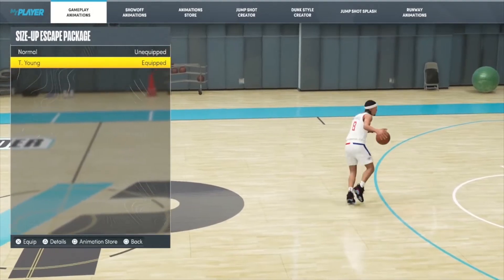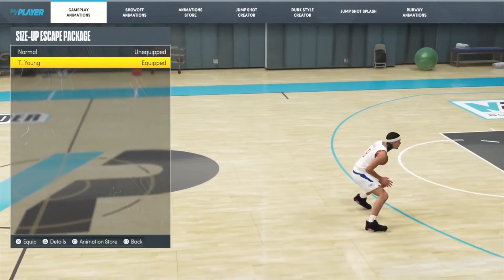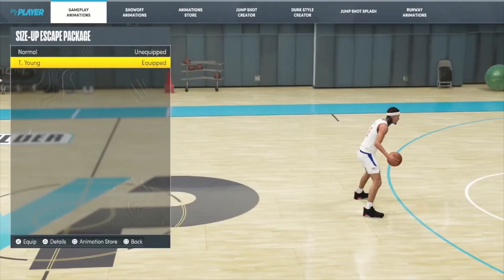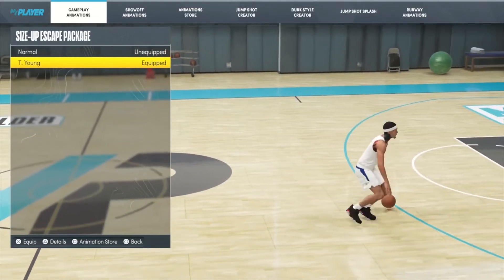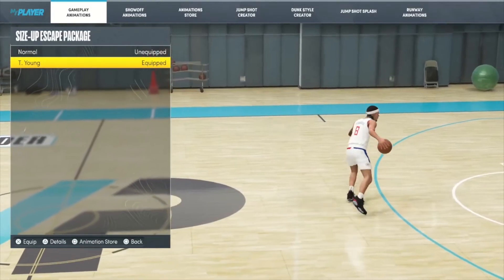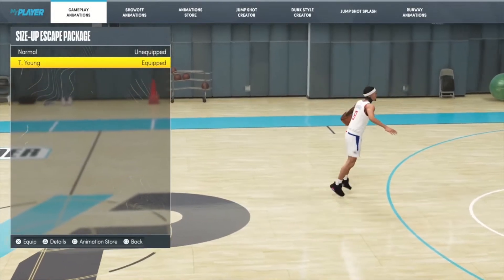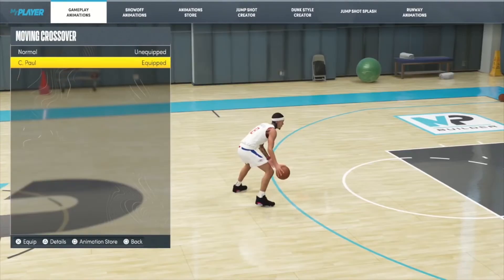For the size up escape package, I'm rocking with Trey Young. If you can't get Trey Young, you can try something like D-Way or something similar, but I go with Trey Young. I still get kills off of this, I still be getting off threes — this is what I'm rocking with, so make sure you equip that.